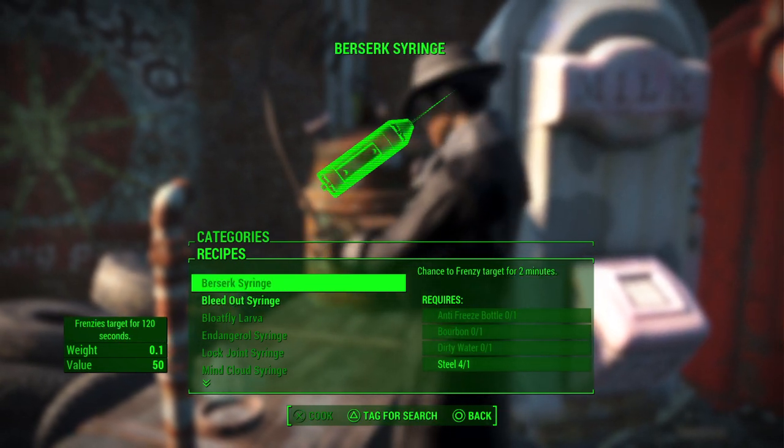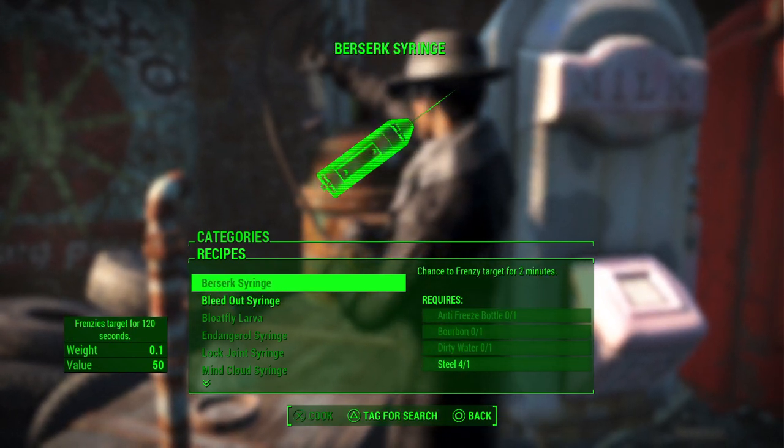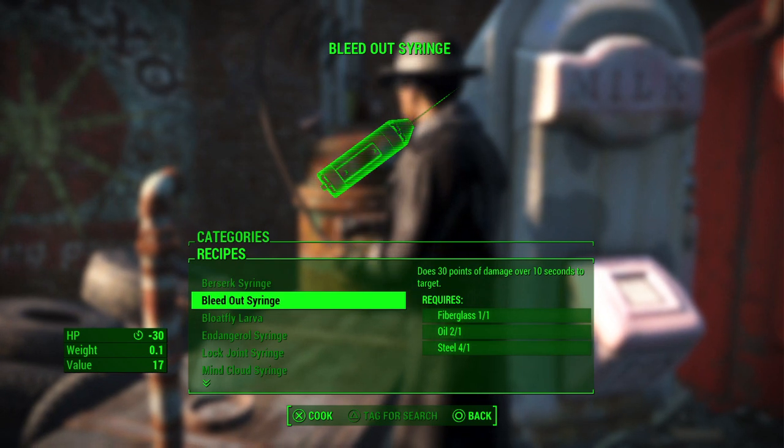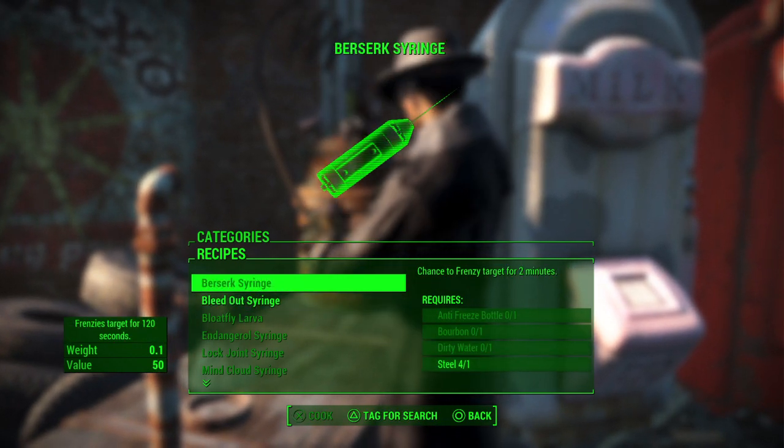So what we're going to be doing is crafting the berserk syringe even though we do not have the requirements for it, and that is how it's basically unlimited — because you can do this as many times as you want and it does not use up any supply.